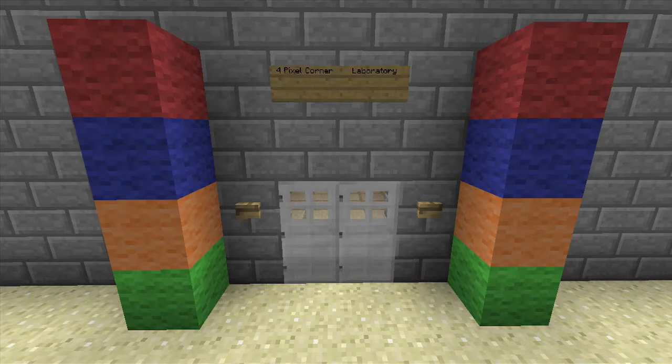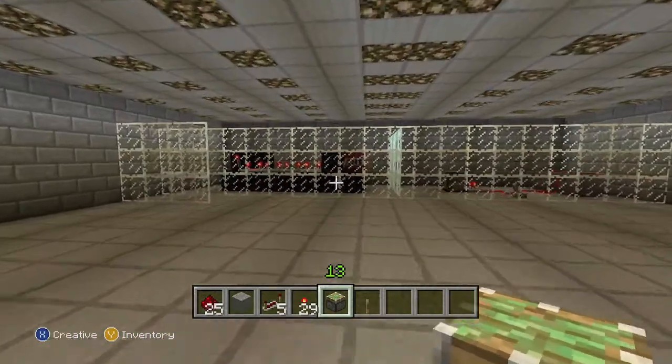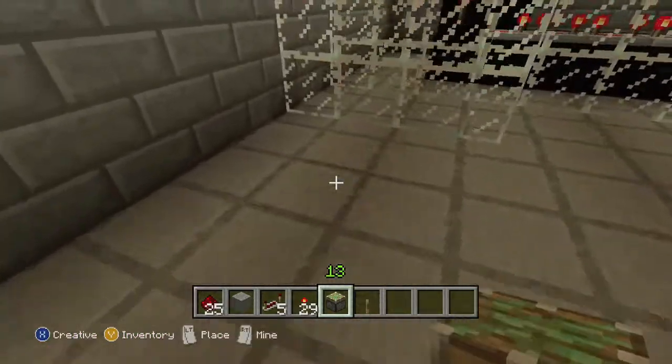Hey guys, this is Dan from 4pixel corner. Today we're doing another tutorial in Minecraft — welcome to our laboratory. What we're gonna do today is build a crusher, so to build a crusher you're gonna need plenty of sticky pistons.